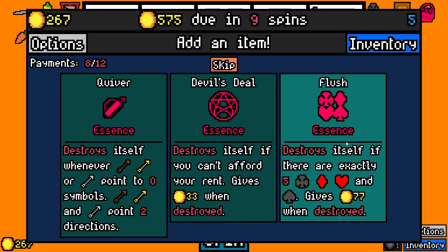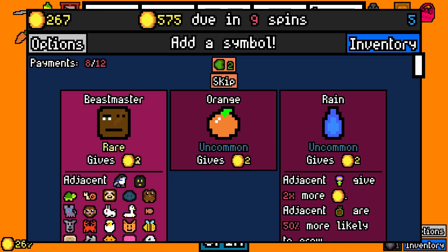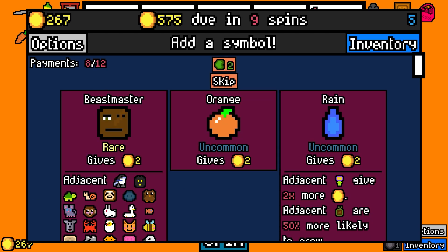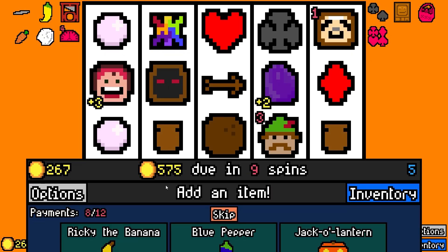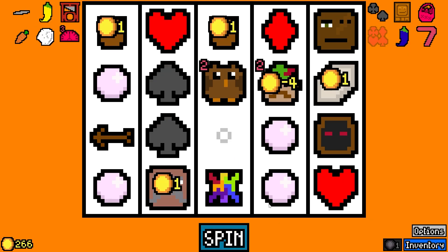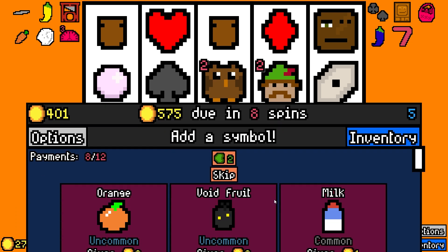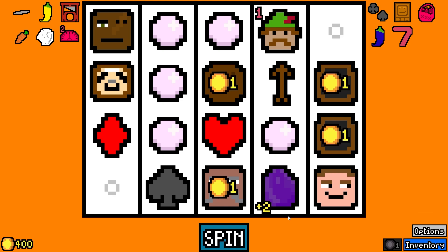The Beastmaster — I think we got enough animals for the Beastmaster. What do you guys think? I think so, dude. Let's do the Blue Pepper, even though we're probably not going to be hitting that too often, but that's okay. We got the payout from the suits — nice. I probably should have taken the Orange now that I think about it.